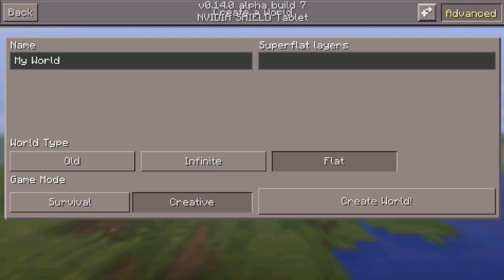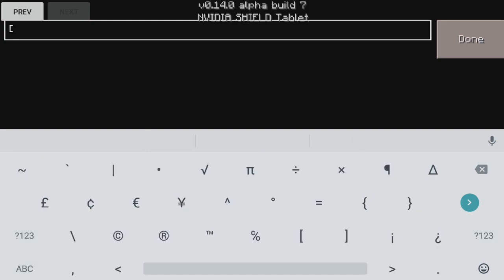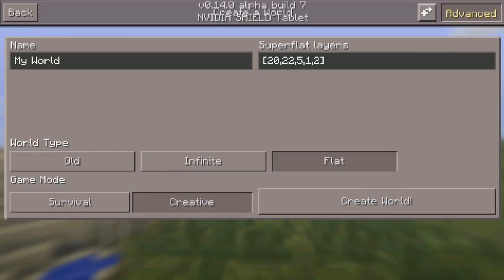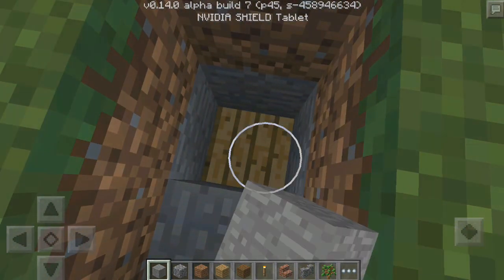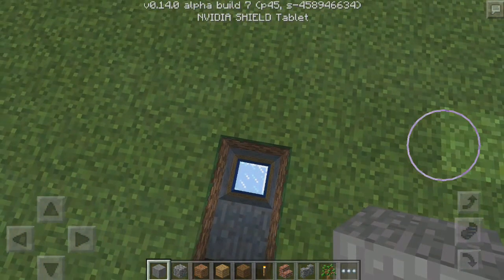Let me go ahead and create a world set to flat. As you can see, it's going to have super flat layers, and you can actually edit this to whatever you want. You want to look for this little brackets symbol — it shouldn't be too hard to find — and then add block IDs. You can look those up on the website. I'm going to type in 20 for glass, 22 for lapis, 5 for oak, and 2 as well. Close it off with the other brackets, hit done, create the world, and as you can see, if I break it underneath — there's stone, then oak, then lapis, and then glass. It is insane.